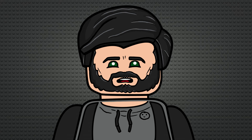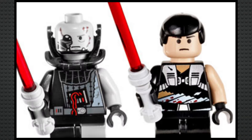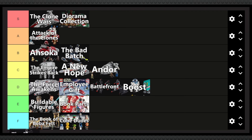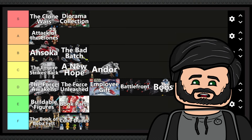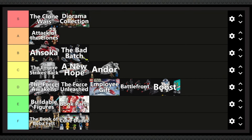The Force Unleashed is next, and this sub-theme only has a single set. It has a kind of interesting design but a pretty simple looking build, and a set of three minifigures that are simple at best and cursed at worst. I'm hesitant to be too harsh — maybe because I respect the source material — but let's be real: as a sub-theme this is D tier. If this were a modern version with a more complex build and better minifigures, it could be C tier with Andor, but I think just below The Force Awakens makes sense.